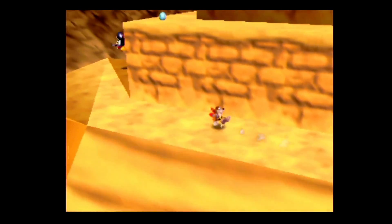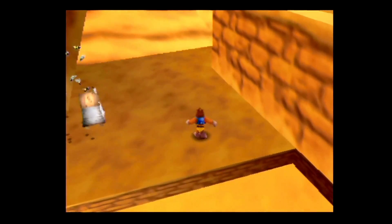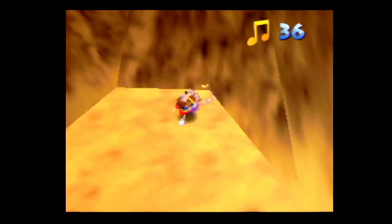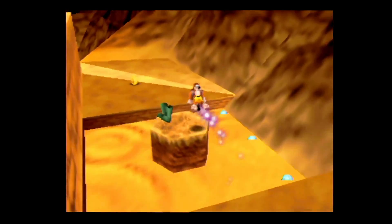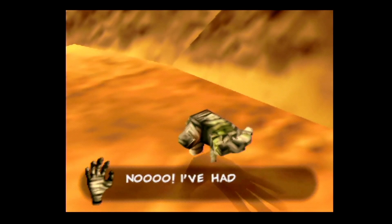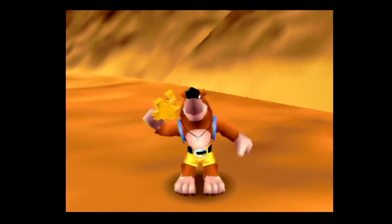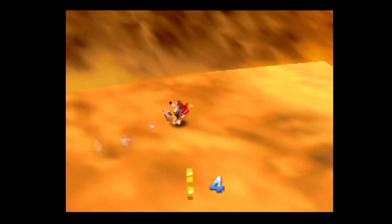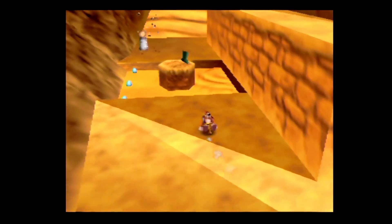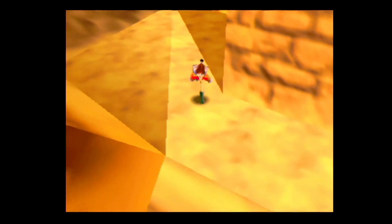We should head over here behind this to check out what's over here — some boots. Oh, but there's also some speed shoes! This hand right here would not let you through — or rather, not give you the jiggy. So you had to use the speed shoes to snatch it away from him as fast as you could. Now we can grab these notes as well.